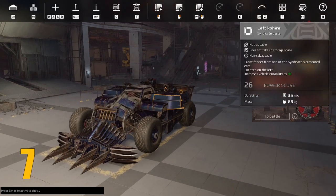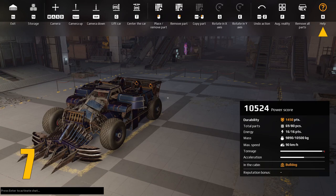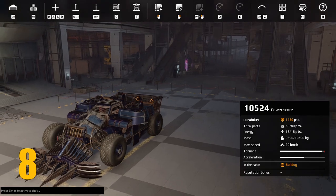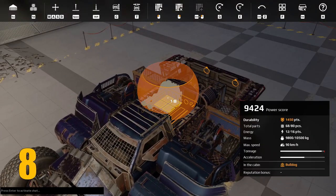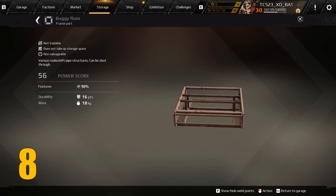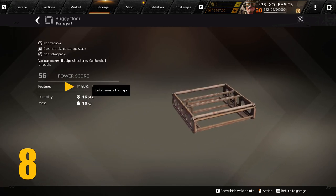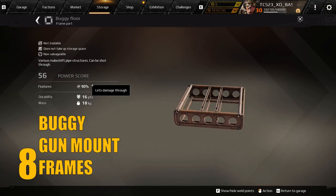Number seven: building a vehicle from scratch can feel overwhelming when you are new to the game's controls, so I recommend turning on the help menu here — it will display what each function does and help you get more familiar with the building process. Here's an additional building tip: when mounting weapons on your build, there are two methods that work best — one is the cabin itself, and the other is to mount them on parts that feature a 90% damage pass-through, which includes buggy parts, gun mounts, and all frame parts.